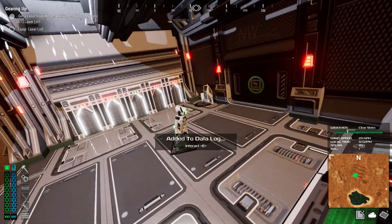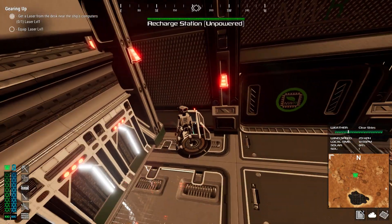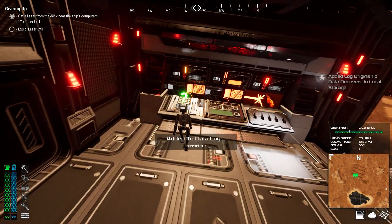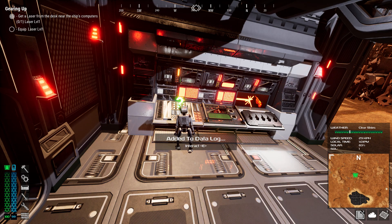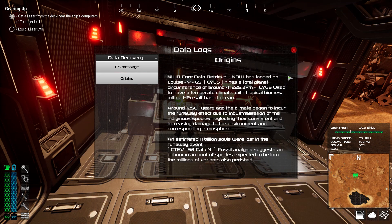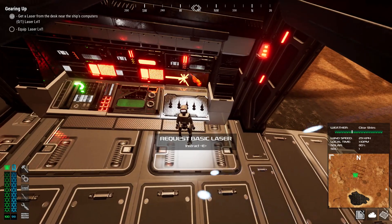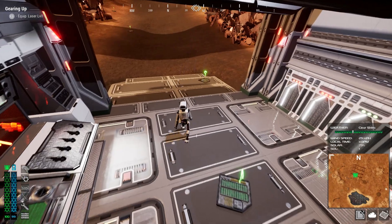There's a little charging station up here, but I think it's unpowered so we cannot charge ourselves. We have a question mark here — I'll add it to the datalog. I'm going to leave it on screen; if you want to read it, pause. Now I believe our laser is equipped.